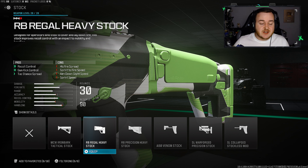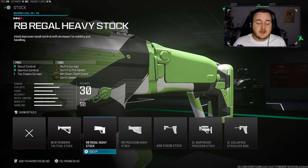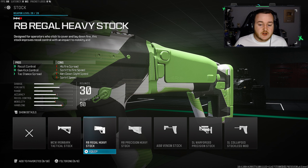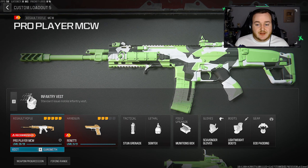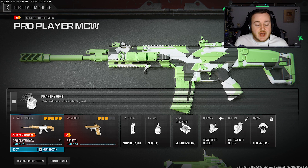For our final attachment, we're running the RB Regal Heavy Stock for a two-tick recoil control, two-tick gun kick control. We do get a tac stance spread penalty but that's not important since we're always going to be aiming down sights. And there it is — the full pro player MCW build for Modern Warfare 3. A lot of things change throughout the seasons, but try the build out and let me know what you think.